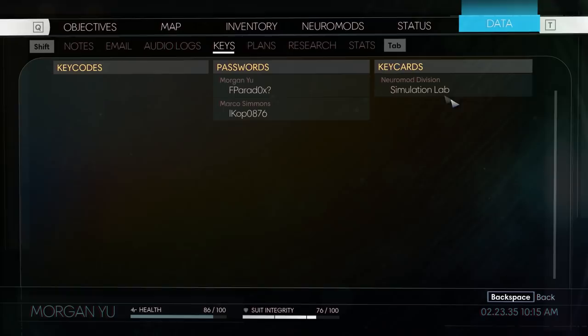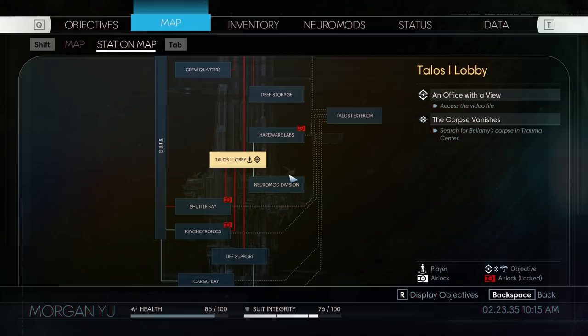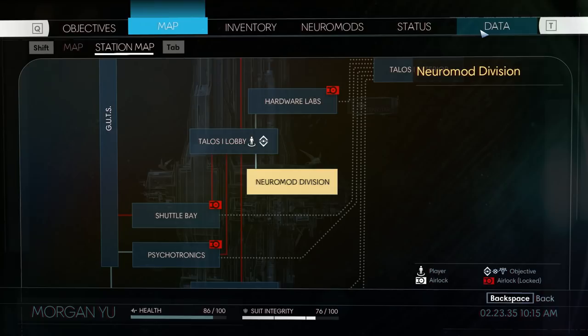Where is the simulation lab? Have I already been there? I thought this thing had like multiple floors. So we've been in the Neuromod Division. Oh man, I was hoping I could zoom in on the Neuromod Division to see if I've been to the simulation lab.